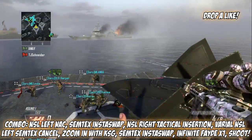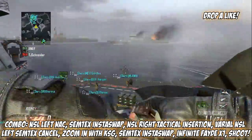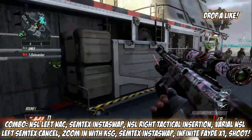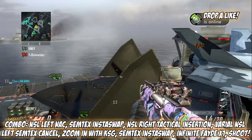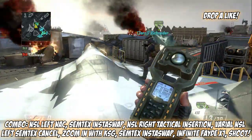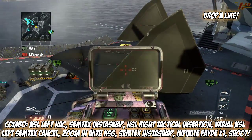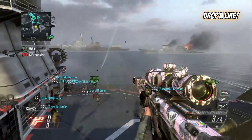After it zooms in, you want to insta swap and then do the infinity fade and shoot again. Let me go over it one more time: take out your KSG, shoot, press Y to your left, insta swap with the DSR, do a tactical insertion to the right, press Y and release it, subtext cancel varial, NSL left, then zoom in with the KSG, insta swap with your subtext, and then infinity fade.